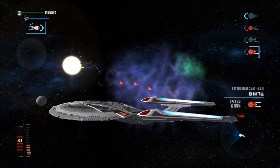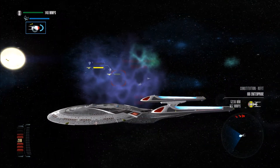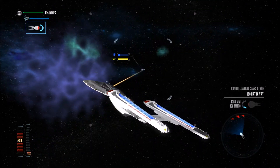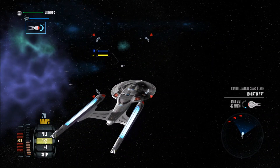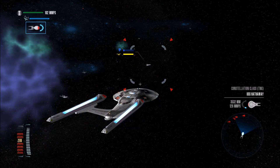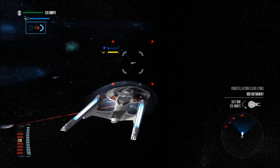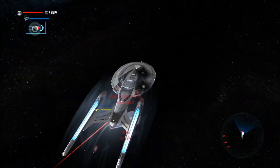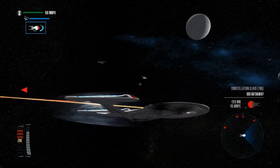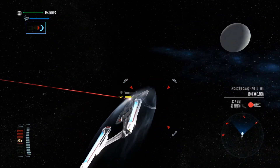Weapons are not recharging. We really damaged the Constitution class - their shields still are not up. These guys just lost their shields. Destroyed the Constellation class, though I haven't really touched it. Let's find out what's going on - what type of weapons are these guys packing? Are they packing Next Generation phasers? They're using the regular Motion Picture era stuff. Let's get some quantum torpedoes to lock on.